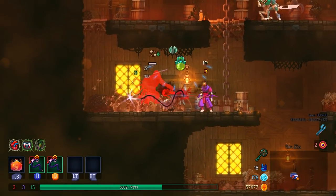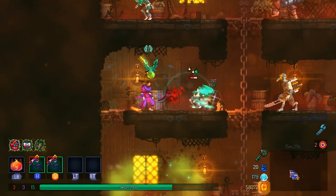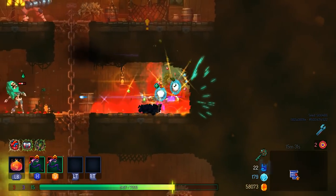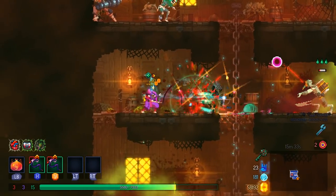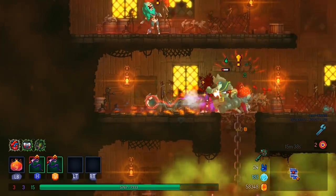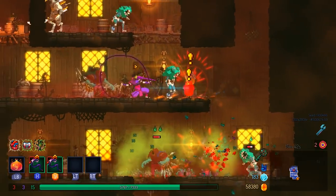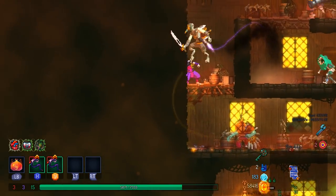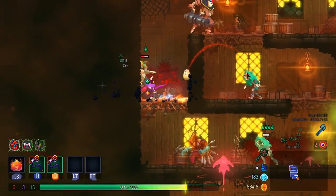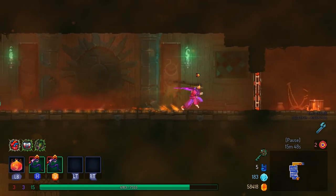I'm still thinking that the amount of damage I'm getting is probably not as good as it could be. I still wasn't hitting the boss damage cap on the Concierge, I think. It's kind of hard to tell. I don't really know what the boss health counts are for each level of difficulty. I'm bad with numbers.